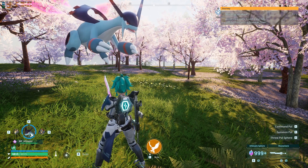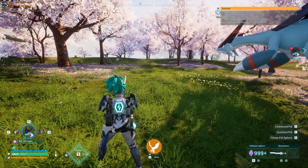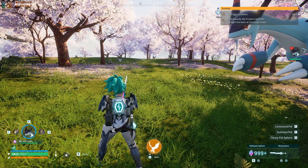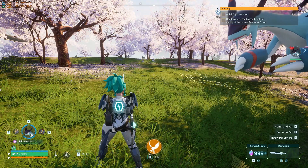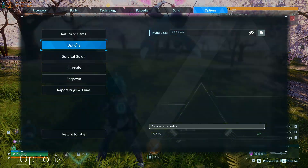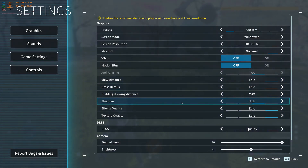Hello everybody, welcome to the channel. Today I want to talk about Palworld and some DLSS modes. I want to test different DLSS modes in this game — the quality, balanced, performance mode, and whatever other DLSS modes are in the game. I also want to test it on native. I have the game in 4K with almost everything maxed, except shadows which I'm keeping on high instead of maximum because it takes a lot of performance.